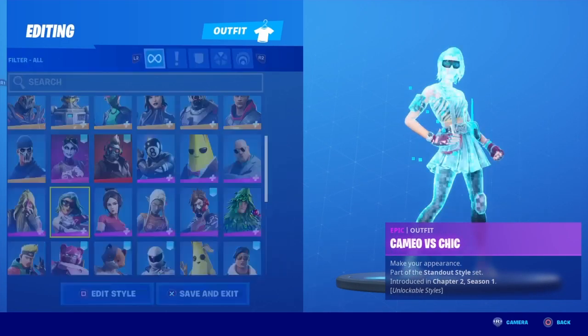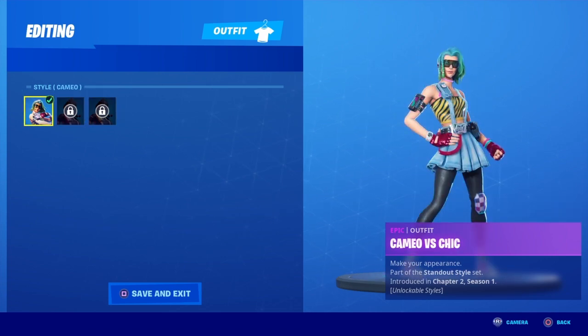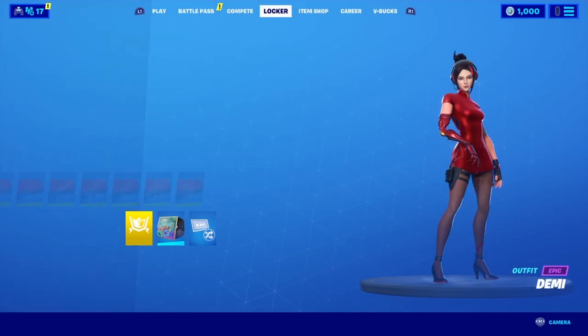Cameo versus Chick: I really like the hair, I didn't unlock the rest of it, but the colors just pop out — so I'm gonna go five out of ten. Demi — I just hate it for some reason. Zero out of ten.